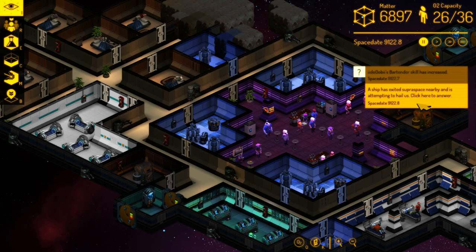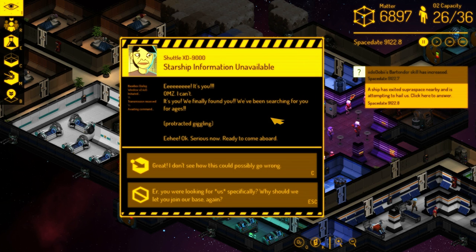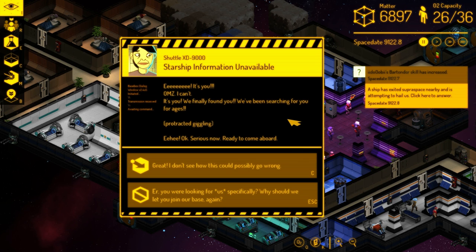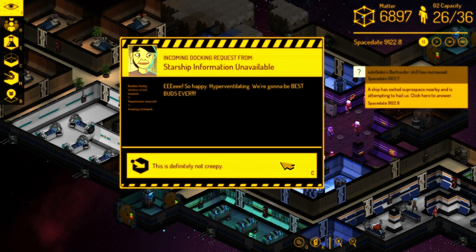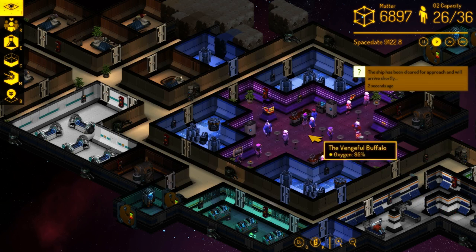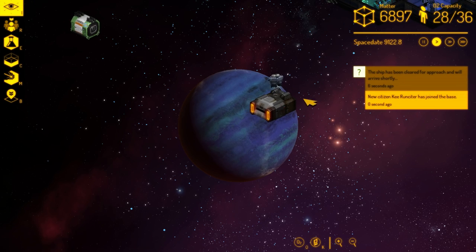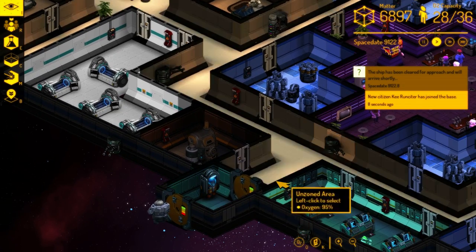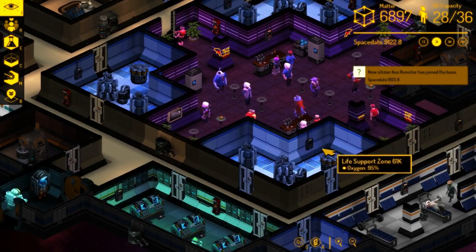Another thing we added: before, when a new ship wanted to dock or immigrants wanted to disembark, it would pop up a dialogue box and interrupt your game flow. We never really liked that, so we turned it into an alert that pops up and you can click on it at will. It's like they're hailing you and you decide to answer or ignore it — eventually the ship will drive off. Now the camera doesn't rip control away from you, the ship just shows up, the immigrants disembark, and you could have ignored all of it. It keeps the game flow nice and smooth.